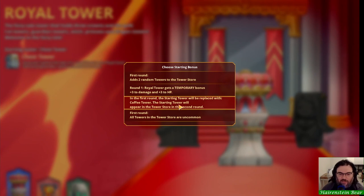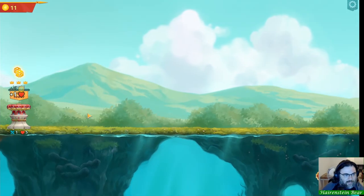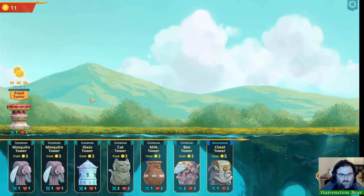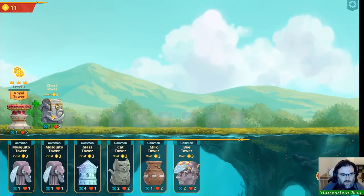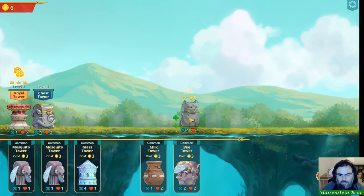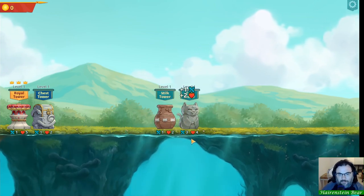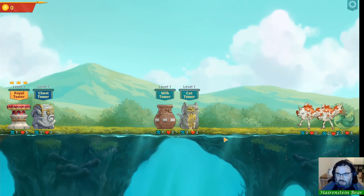New starting bonus: starting tower replaced with coffee tower, and the starting tower will appear in the store in the second round. Another option gives the world tower a temporary bonus on round one and adds two random towers to the tower store — that seems good, let's do that. So we'll do the chest tower again, and now we can do cat tower with milk tower beside it.